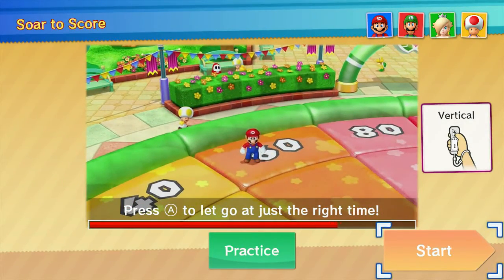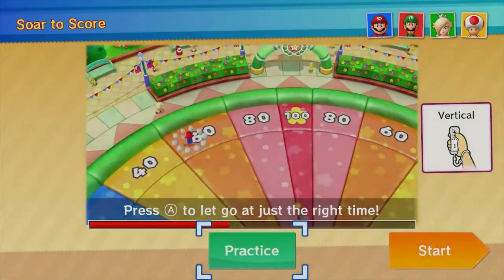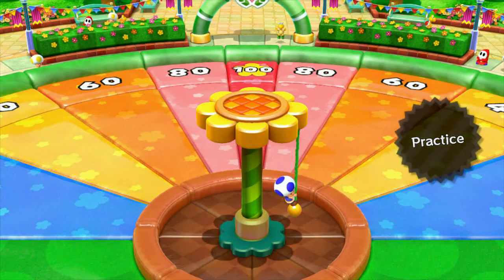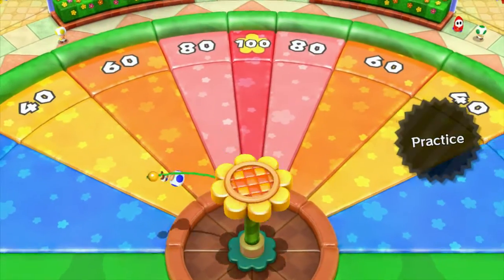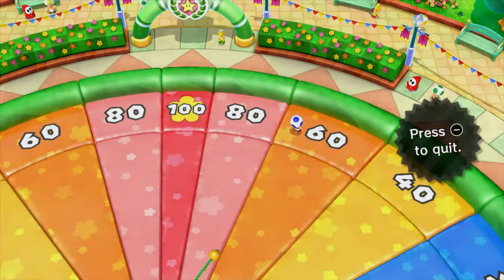Press A to let go at just the right time. Practice on this one, definitely. You want to get the feel for it before it's real. It is a tricky one.